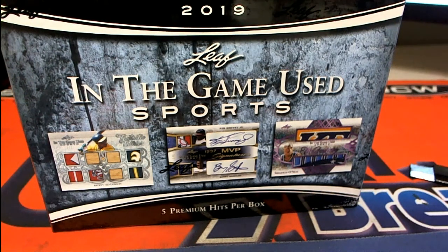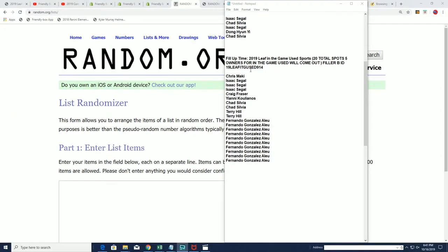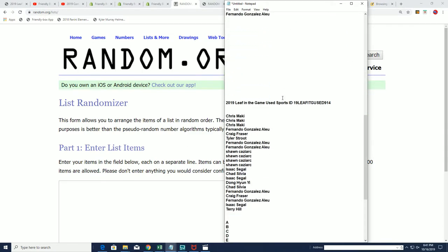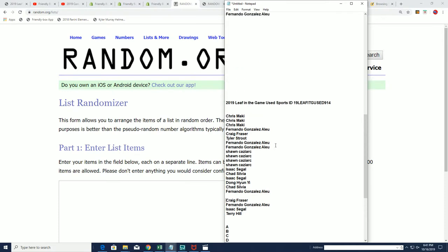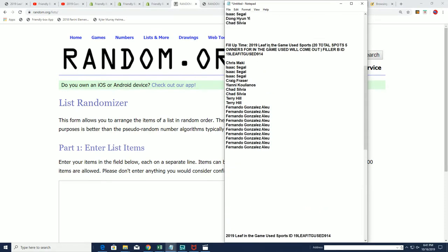This is our In The Game used box break. We had a little error, so I want to recap everything and make it real simple for everybody. We did Filler B just now, and our owners from Filler B got into the box break. Congratulations to Craig, Fernando, Isaac, and Terry, who won in Filler B.